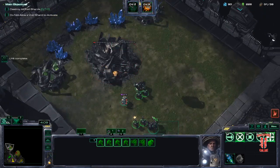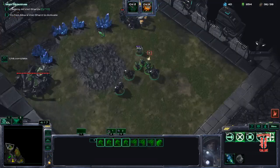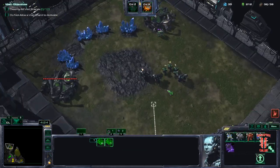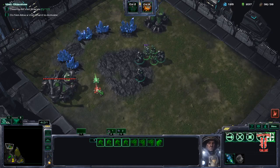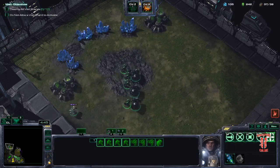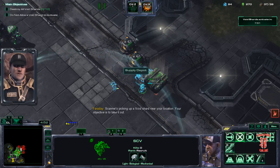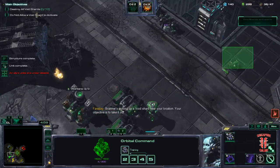The other thing about this build is it allows you to get your second base a lot faster. And you are far less dependent on gas — in fact, you are just a lot more mineral-heavy. Now another supply depot. This build requires you to get your second Command Center before you start teching towards BCs.